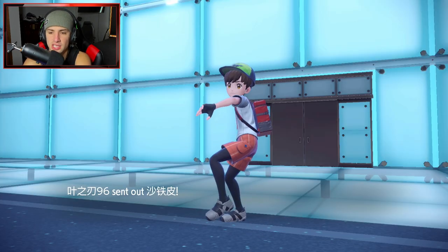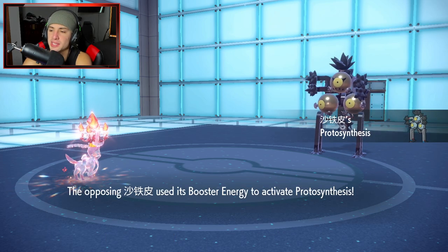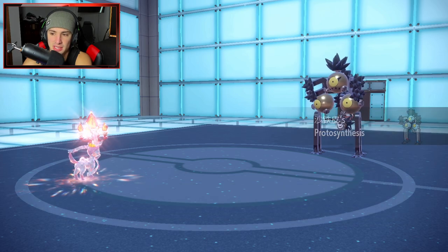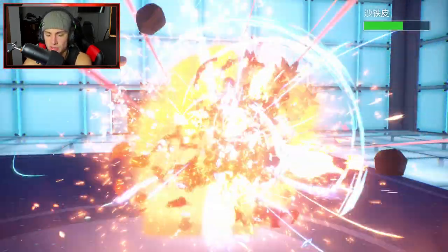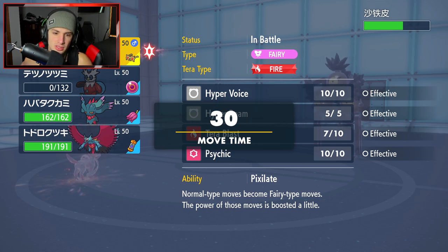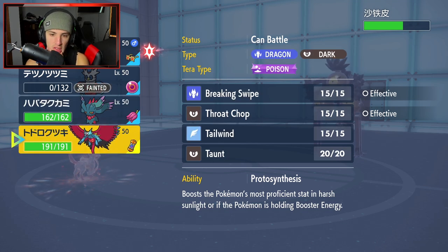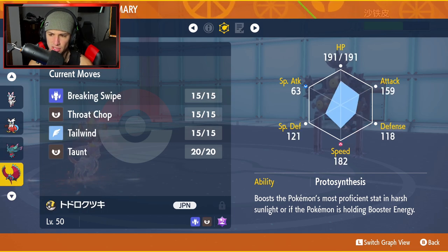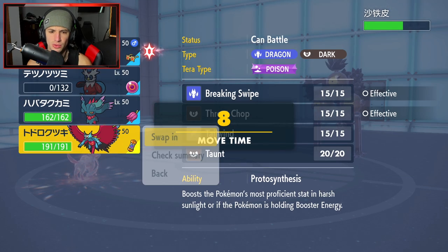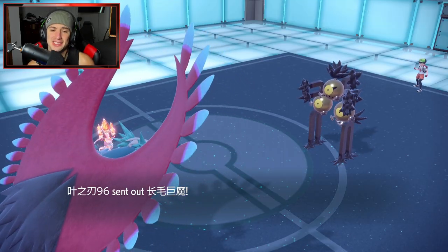Grimmsnarl might come back out to soak the fire shot, but no - it's Sandy Shocks, and that's fine. It's not Steel type, it just looks Steel. Sandy Shocks gets Protosynthesis for a special attack boost - it has Electric and Ground moves. I could go into Great Tusk for the ground coverage, but wait - I don't have Tusk, I have Fluttermane. I'm going to bring in Fluttermane, but wow - this Fluttermane is moving so slowly. It should be faster than Sandy Shocks, but it's not. It's extremely slow for no reason. We're going to swap into Walking Wake instead.